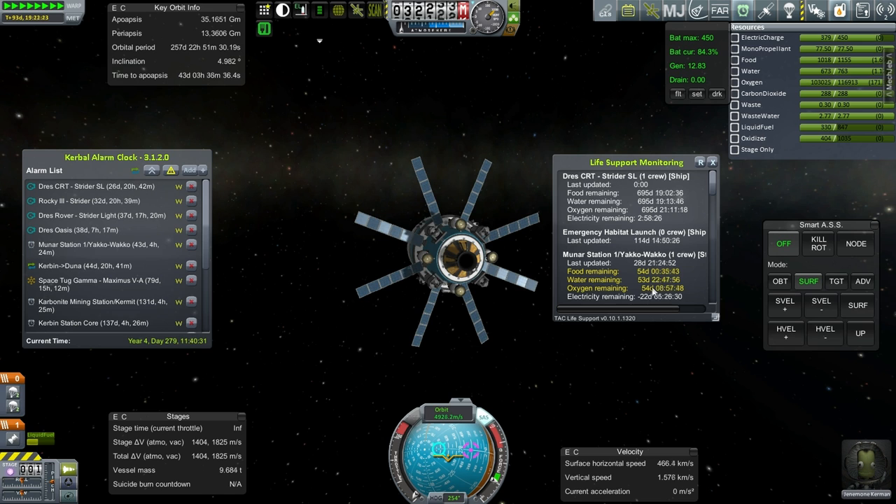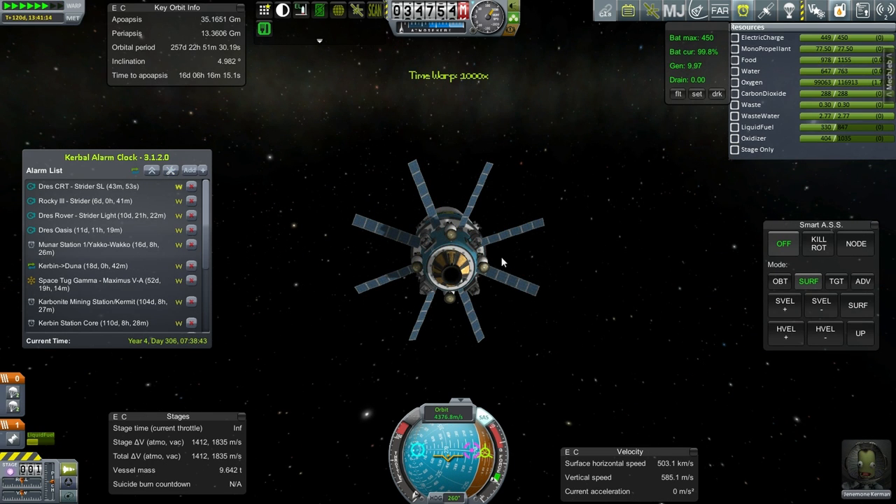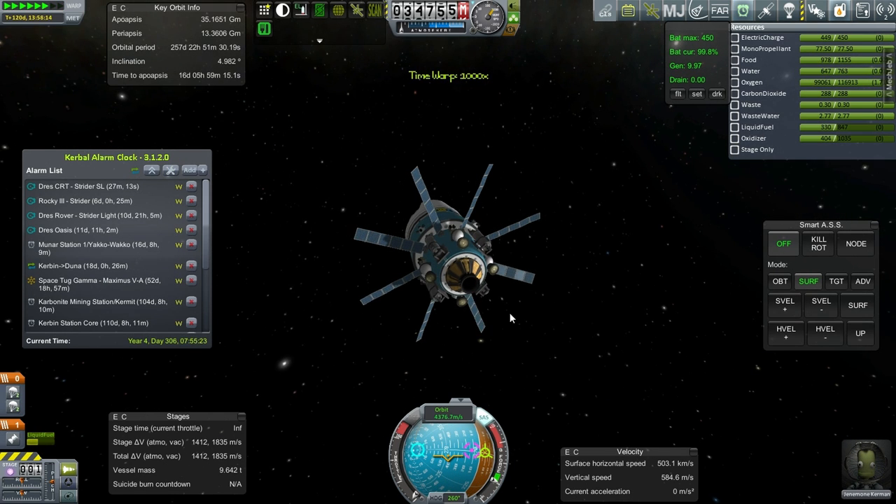Lunar Station 1 has got 54 days of life support. We're going to attempt to resupply in 42 days. Okay, approaching the SOI change here.